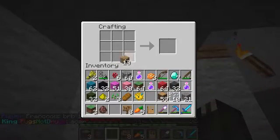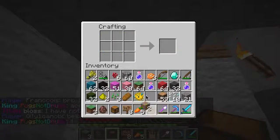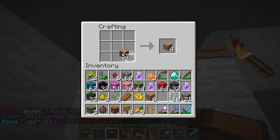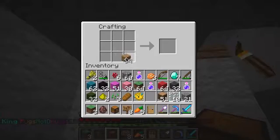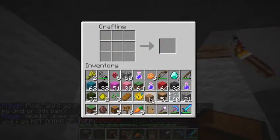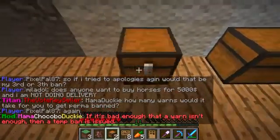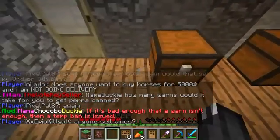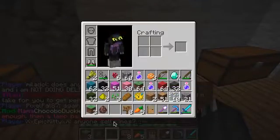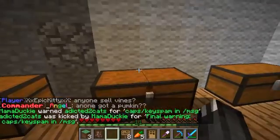Let's just make some chests. Whenever I record, for some reason, the clock always shows in the video. Okay, now that we got that, we got five chests. So we're going to do it like this. Now we're just going — do I have any white wool? I'm going to have to shear the sheep, aren't I?